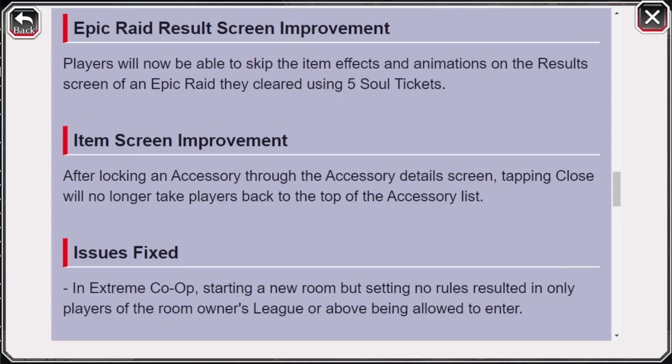Lastly, the item screen has seen a small improvement. After locking an accessory through the accessory detail screen, tapping close will no longer take the player back to the top of the accessory list. This is really good for someone who has been working on a lot of different accessories. When you lock an accessory, it used to take you all the way back to the top of the list, and the accessory you were working on is near the bottom, so you'd have to waste time scrolling down to find it again.